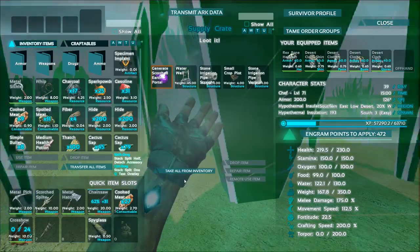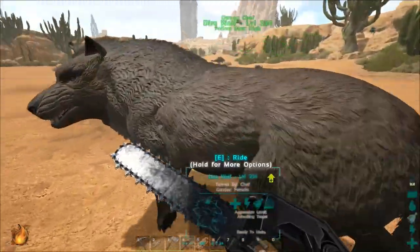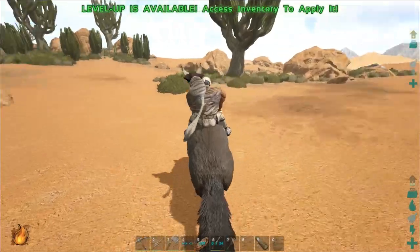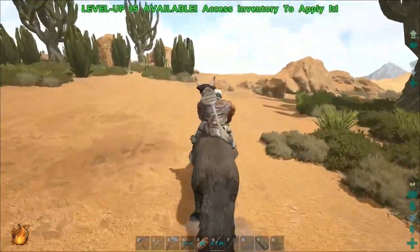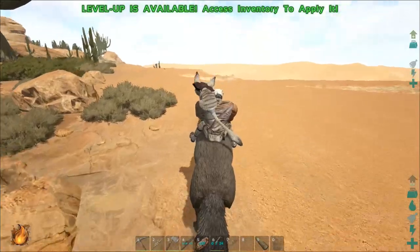Oh my god, we just got a really good amount of stuff! We got another water well — that's actually really good because we can place it down and fill up our canteen if we even had one. Too bad our canteen is gone now.